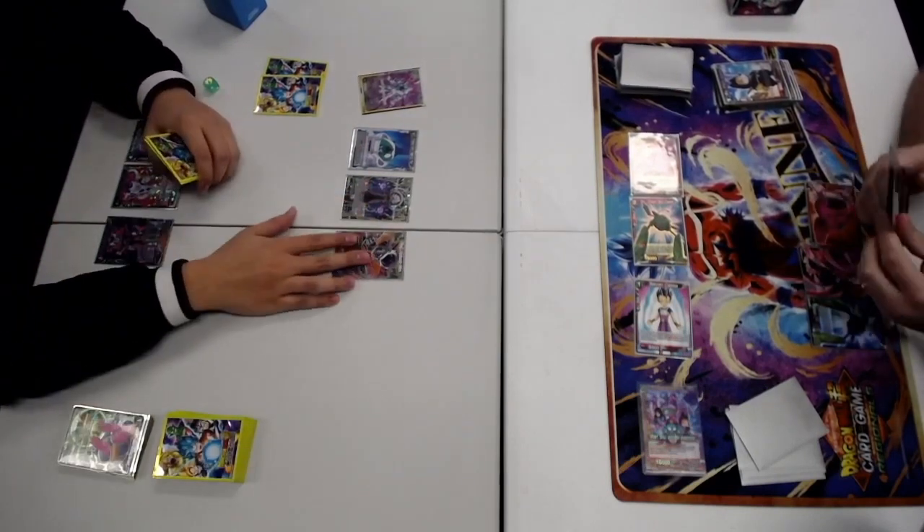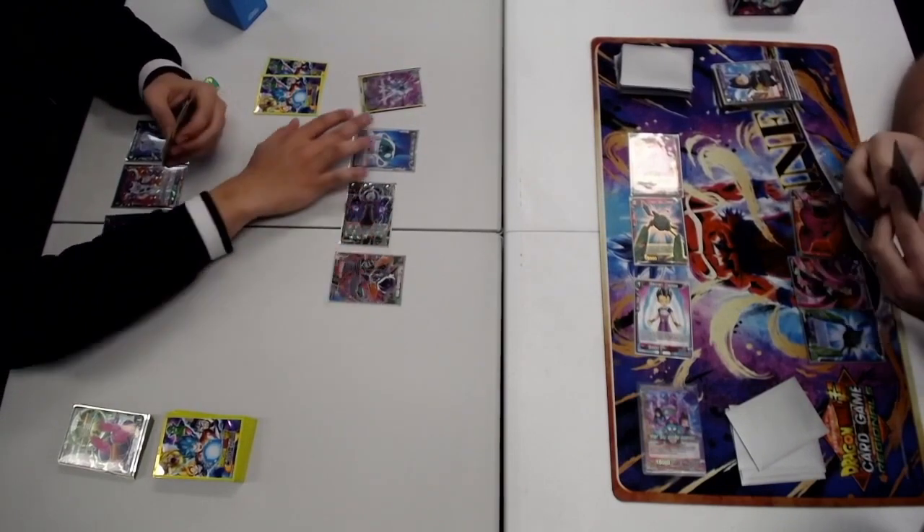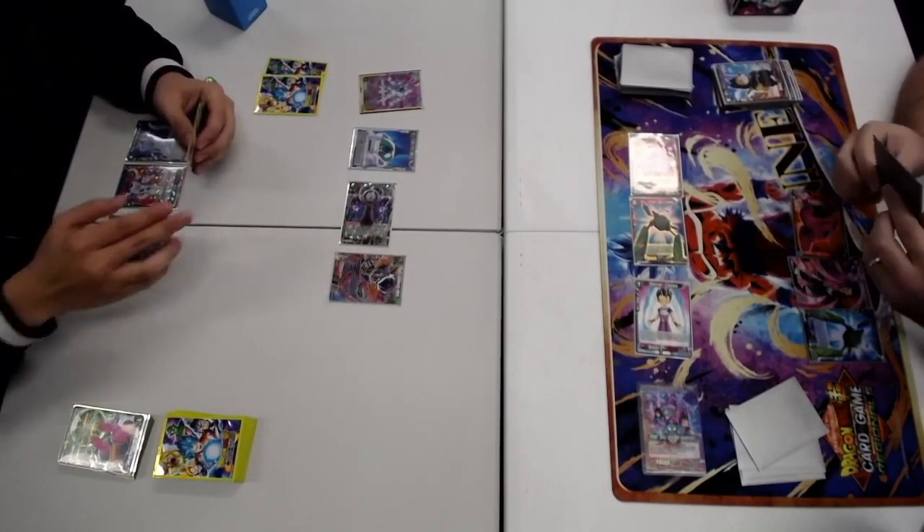I'm pretty sure I have Topo in my hand - that's why. Two cards. So which luckily, even though he makes me drop a card, I can counter with Topo first and drop the card that I was going to drop anyway.